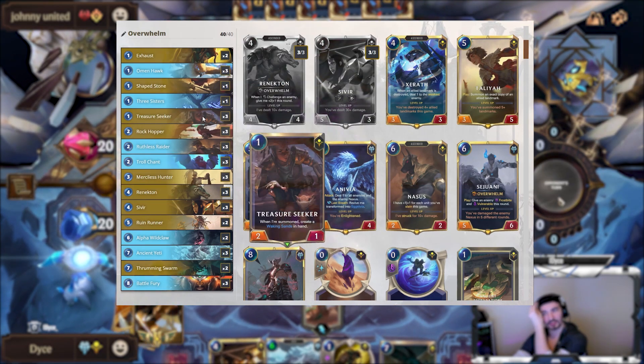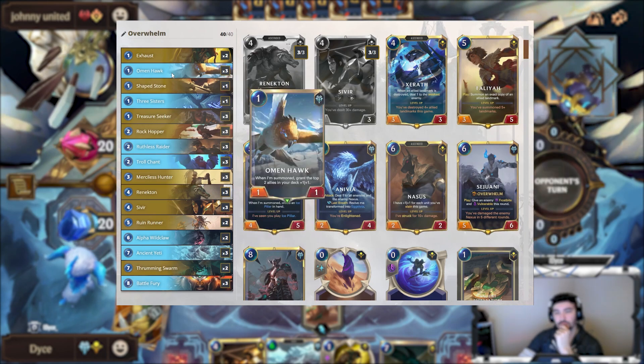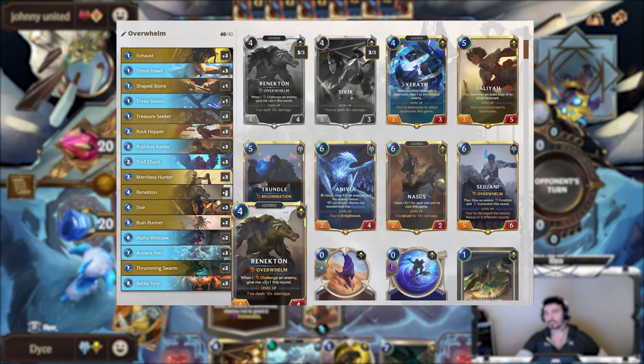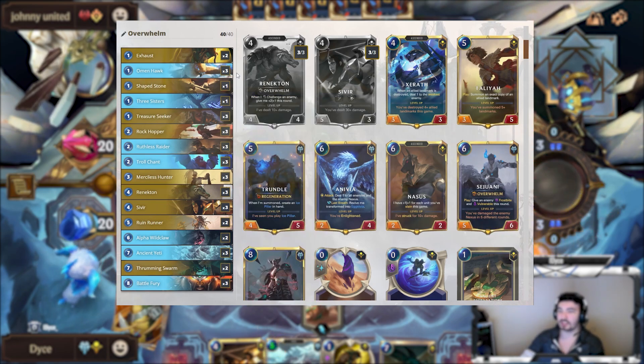You have your six 1-drops. Treasure Seeker is a really broken 1-drop that Shurima has. Omenhawk is also pretty good. When you get this early especially, you can start buffing up your units. Preferably Renekton or Ruthless Raider — any of the big Overwhelm units are really useful to buff up.